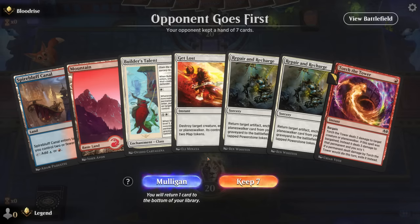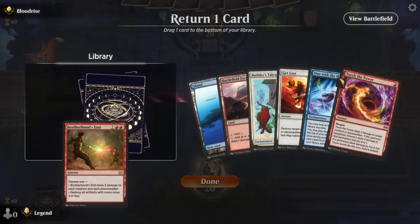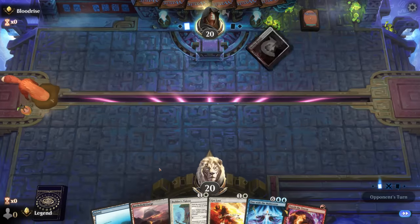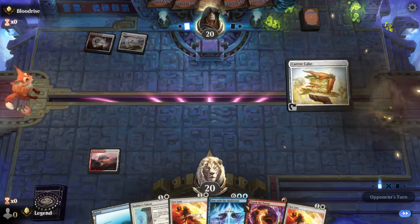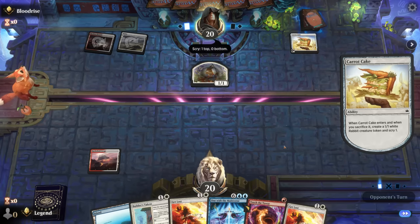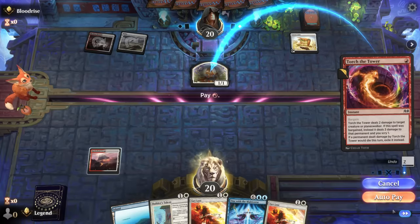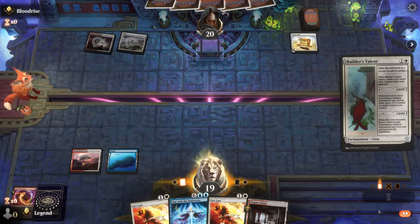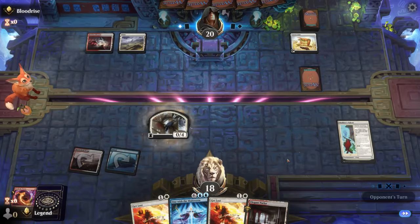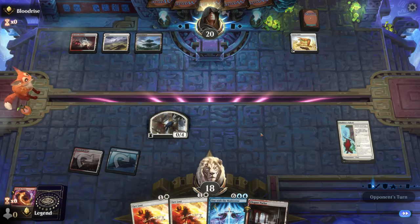Game four: we're on the draw without white mana so I don't think I can keep the first hand. The next is a little better — still missing a discard outlet for One with the Multiverse, but at least we've got early interaction aplenty. Facing red-white, this could be the tokens deck — a pretty bad matchup just because our opponent doesn't have any creatures for us to reanimate. Zirgu and Ojutai is basically our only win condition. We'll use Torch right now, play Builder's Talent next turn, level up, and look for some draw-and-discard effects. Luckily they didn't have Orobrask's Forge on turn three.